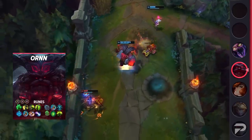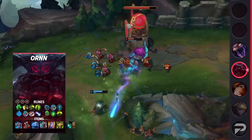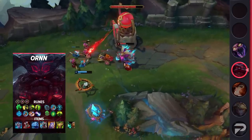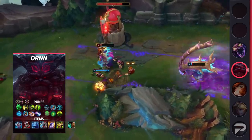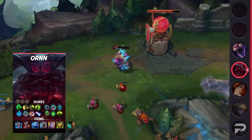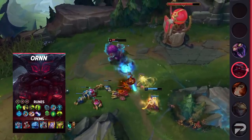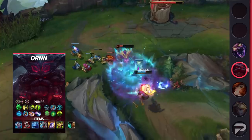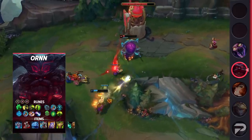There are actually two different rune pages depending on what you're laning against. For melee opponents, run Grasp with Demolish, Conditioning or Bone Plating, Overgrowth or Unflinching, Magical Footwear, and Cosmic Insight, with the stat runes being Attack Speed and either Double Armor or Double Magic Resist. For ranged opponents, you'll want to run Glacial Augment, Magical Footwear, Biscuits, Approach Velocity, Conditioning or Second Wind, and Unflinching, with the stat runes being Ability Haste and either Double Armor or Double Magic Resistance.